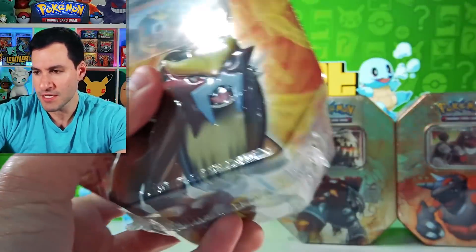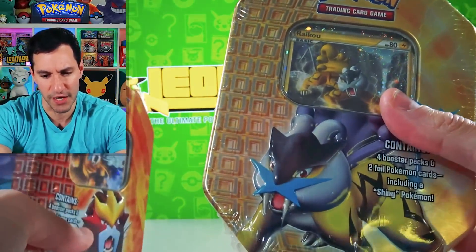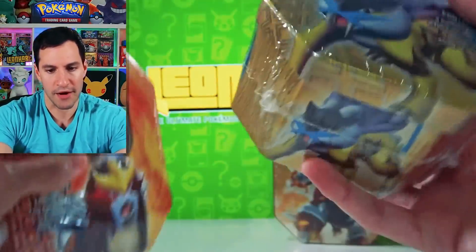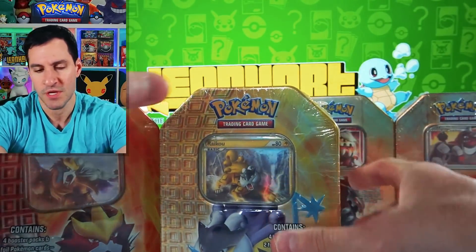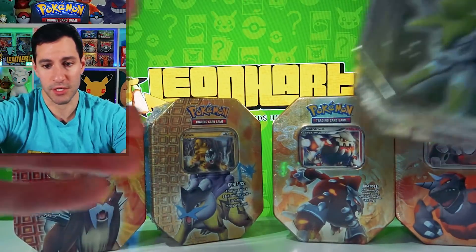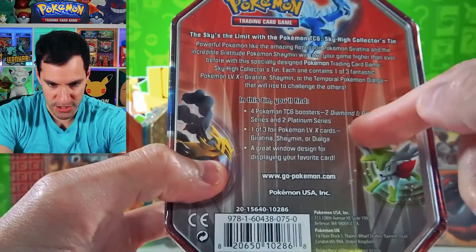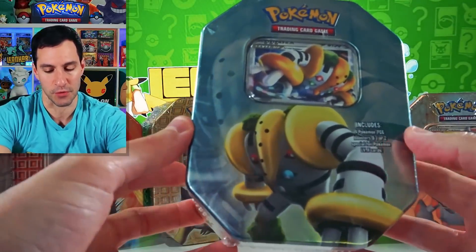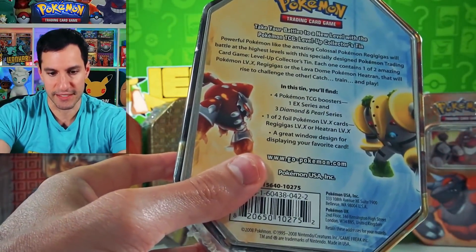I think I opened something like this — a Feraligatr Prime one in the previous video that had HeartGold SoulSilver packs inside. I don't have a Suicune tin so that's something I'll need to get. There's also a Shaymin Level X tin which I believe just has two Diamond Pearl and two Platinum packs. And then this beautiful Regigigas, which comes with the EX series pack.